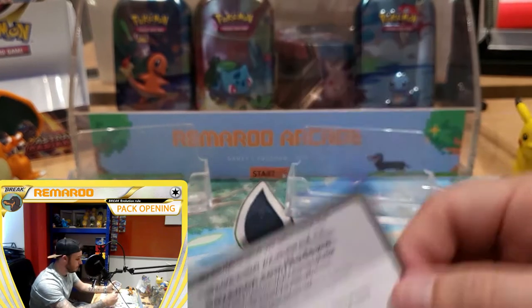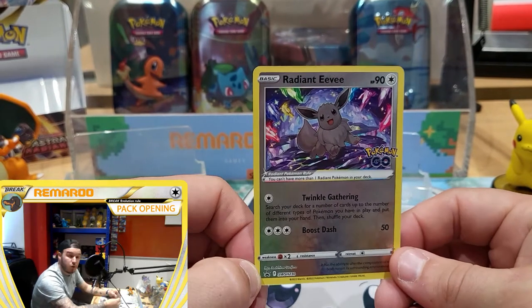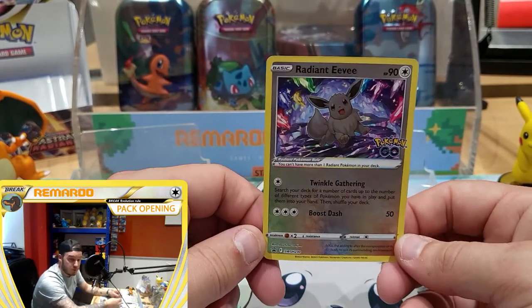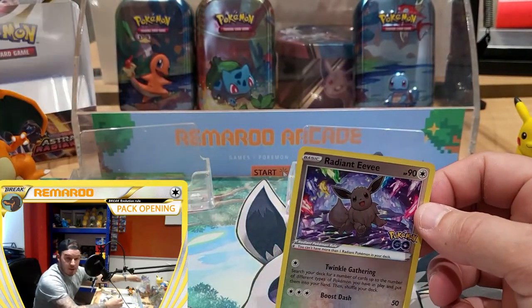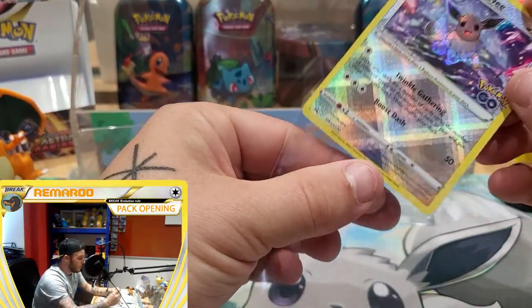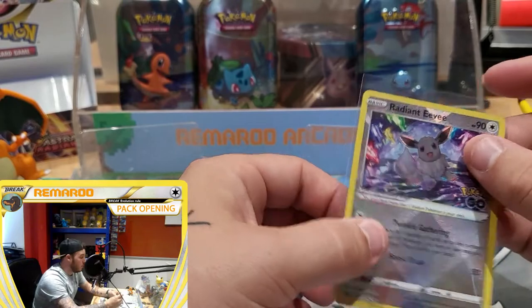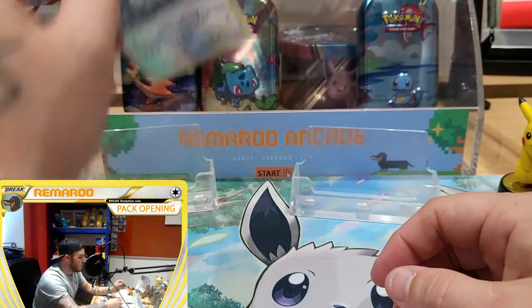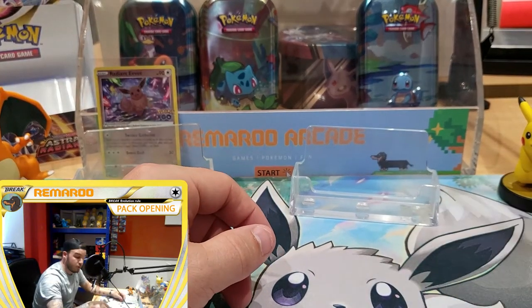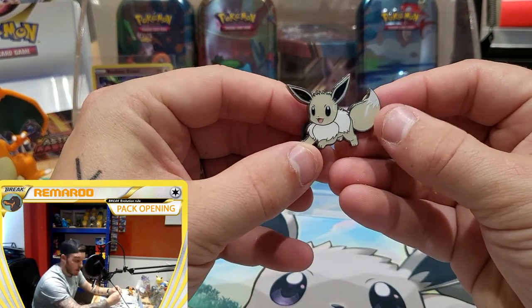So here is your code card, and here is my Radiant Eevee promo card. The only way you can get this card is through this collection box, or the Japanese version of the Pokemon Boost boxes where you're guaranteed a Radiant Pokemon. Out of Eevee, the Blastoise has always been sought after, and Charizard — I am yet to pull the Charizard, even the Holo or the Reverse. They just elude me. Something crazy. Here is the pin.